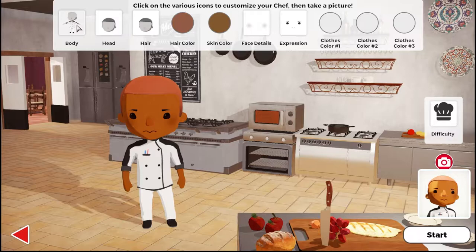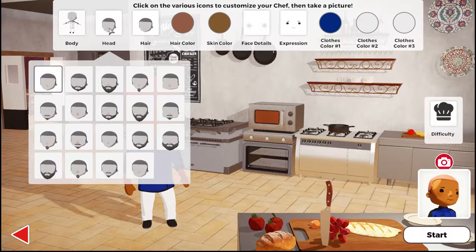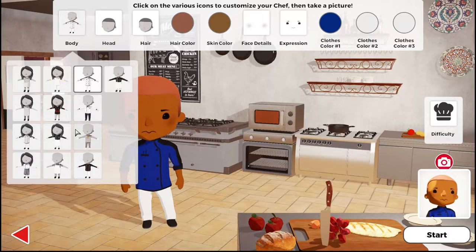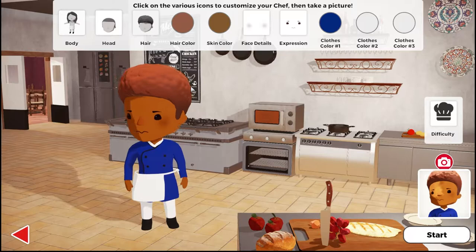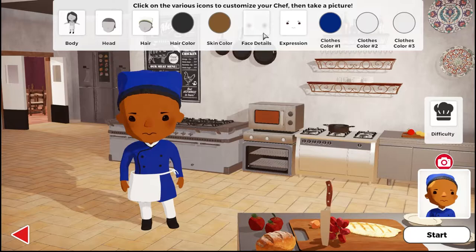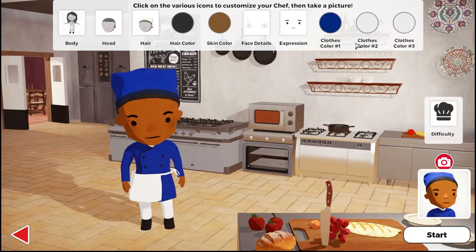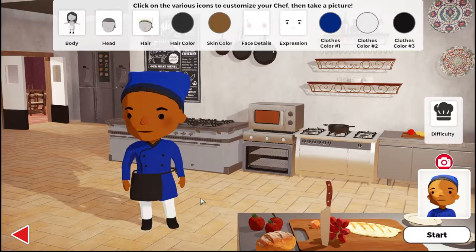For hair color I want black hair — actually I do love blue hair, but with this outfit let's just do black. Skin color I'm fine with. Checking all the skin tone options since there aren't many. Back to face details — there are piercings, freckles, an eyebrow piercing I like. Working through expressions too, settling on a relaxed-looking one. Then picking out the outfit — white pants, finalizing the look.